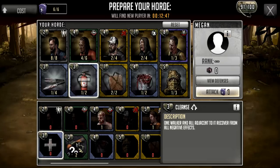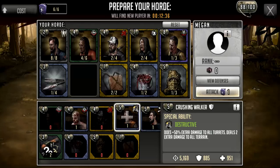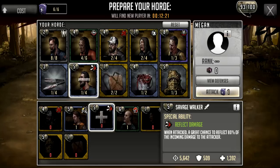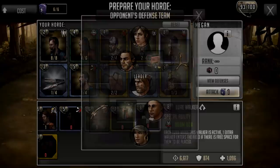I'll go with the health boost, and there's one where one walker and all adjacent to it recover from all negative effects — we'll remove that for now. I'll put in another walker: one does 50 extra damage to all turrets, steals two extra damage to all terrain; another gives all fighters minus 10 attack; and when attacked, a great chance to reflect 80% of incoming damage. There's my team — not spectacular except for the one in the top right corner who can bring other characters in.